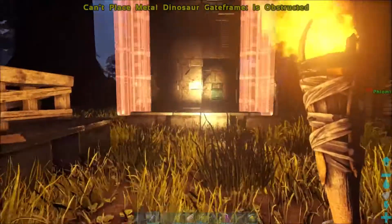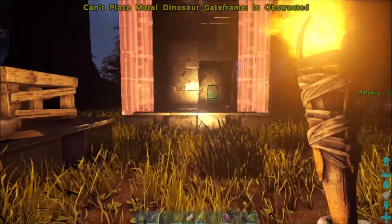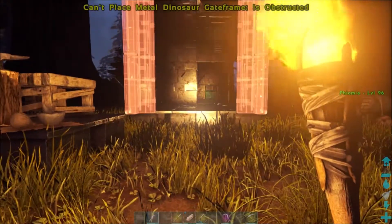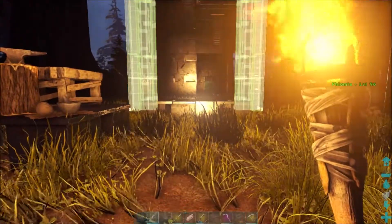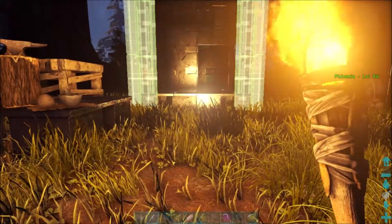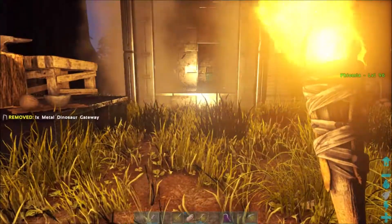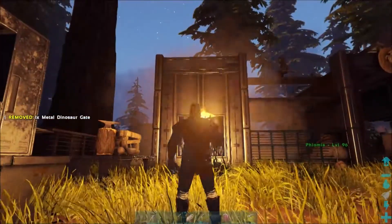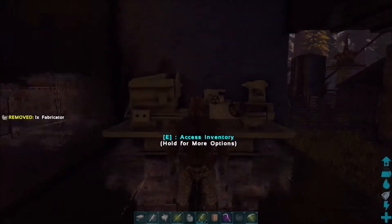Right here we're putting on the door of this crafting station. I swear by this crafting station — everything we need is inside, just sitting on six foundations. We're going to have a smithy, a preserver, two mortar and pestles sitting on a table, which is a great design choice. It just saves space, it's very convenient. So here we go with the fabricator as well.